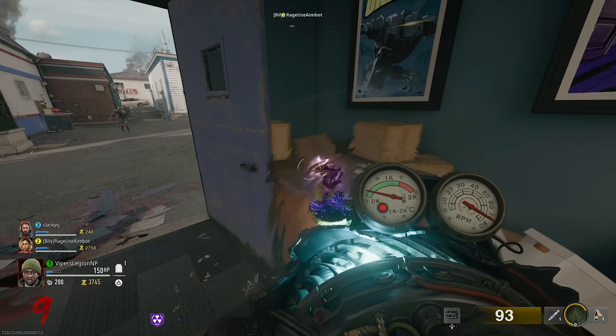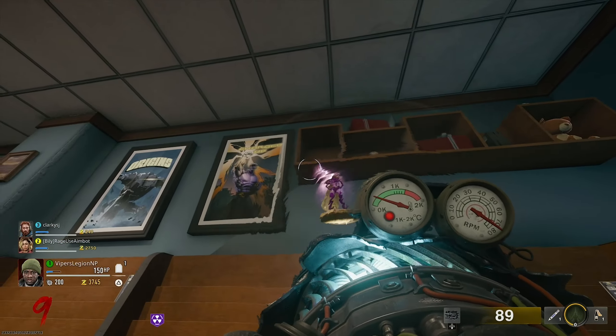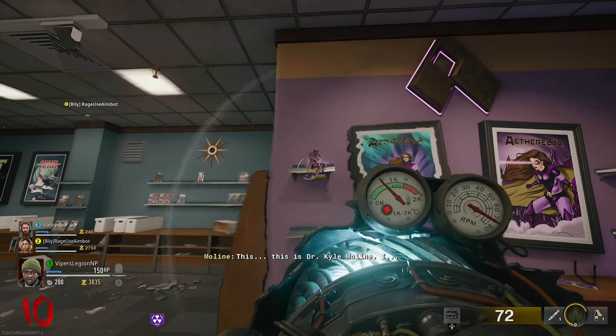Going down the street from the motel, there are 4 action figures in the comic book store. You can find these action figures on various shelves, high and low within the comic book store. Quick Revive is also in this location if you want to identify where this store is on the map.